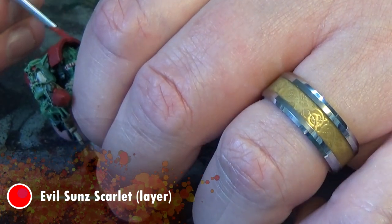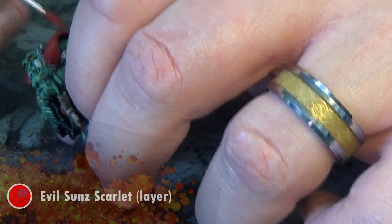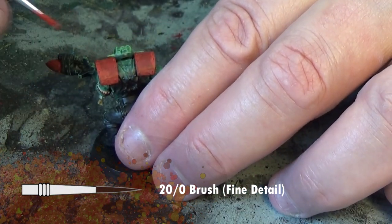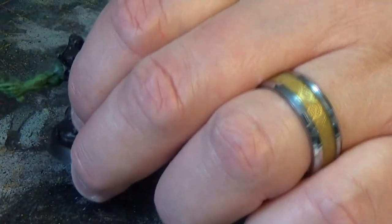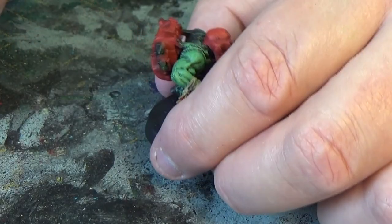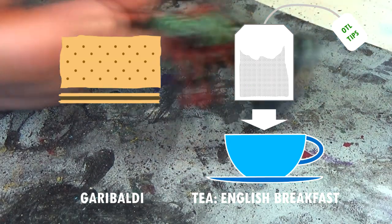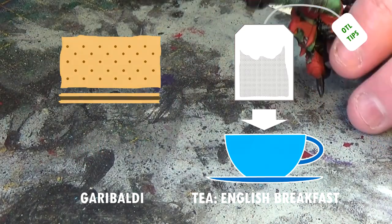Next, Evil Suns Scarlet to bring up the red just a little — just a light dusting around the edges. The biscuit of choice today is a Garibaldi, washed down with a cup of English breakfast tea.